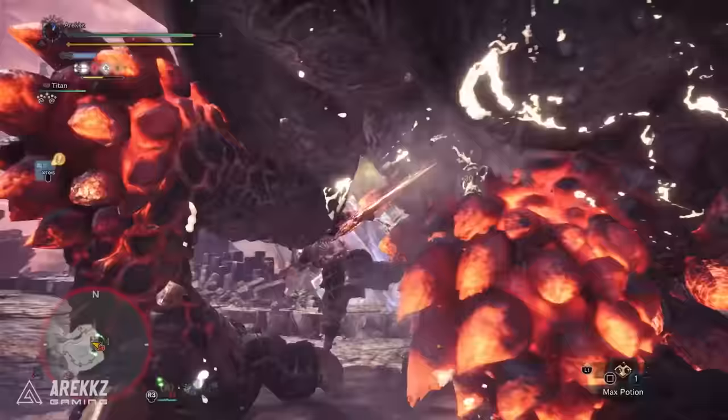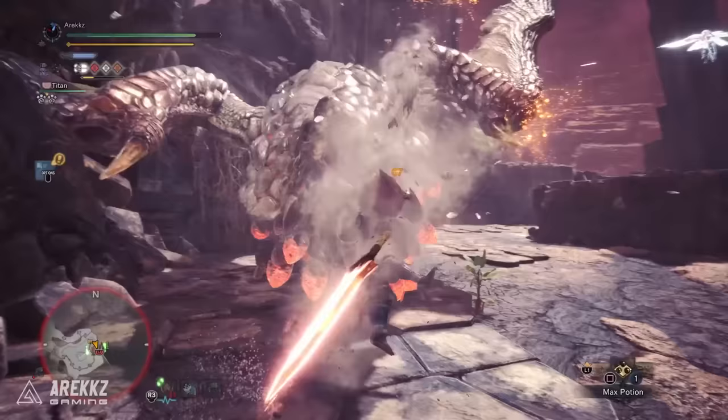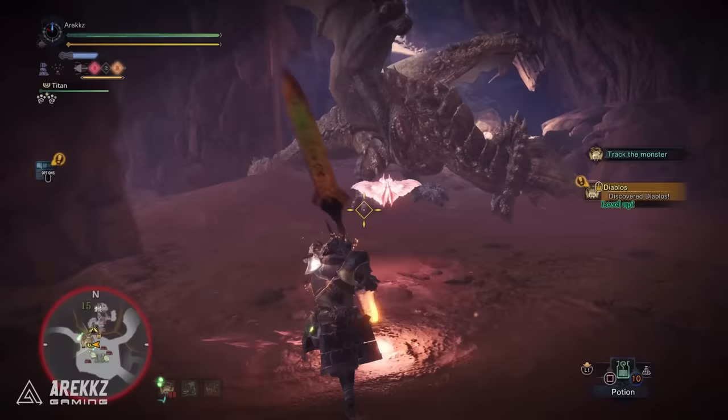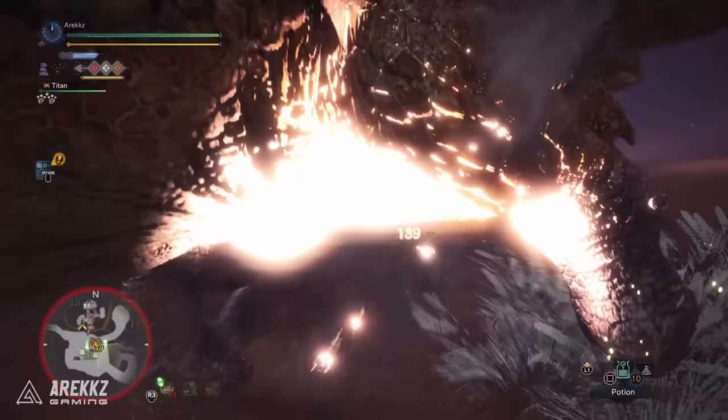Before we dive into the moves, there are a few things you need to understand first. This is a weapon of two parts. The glaive portion is self-explanatory — you use it to attack. Meanwhile, the Kinsect is your bug companion you need to understand. You can control the Kinsect in combat, command it to fly towards a monster, and upon impact it'll gather what is known as an extract — an essence from the monster. You get different extracts depending on the part of the monster that you hit.